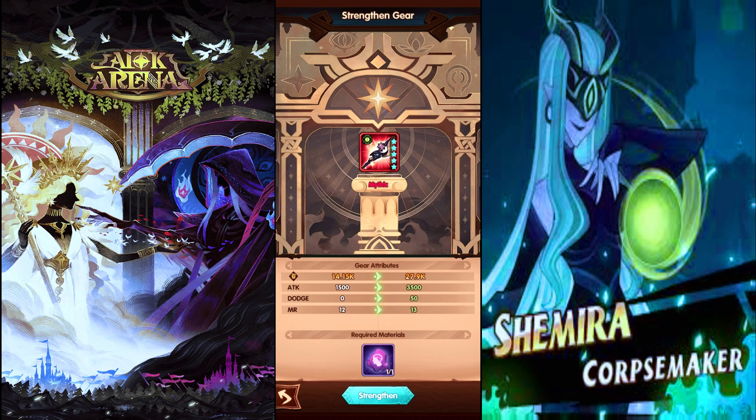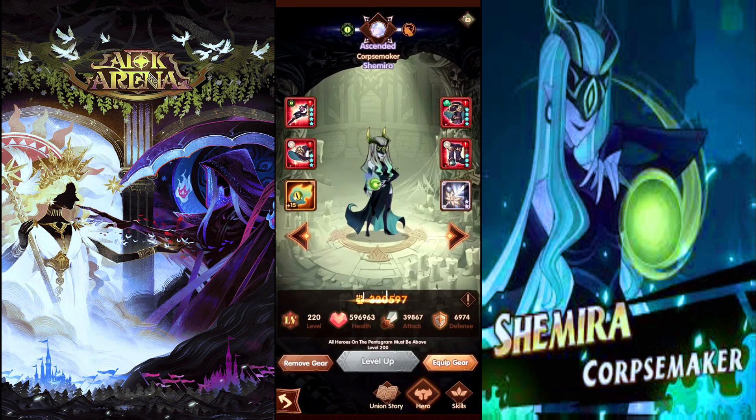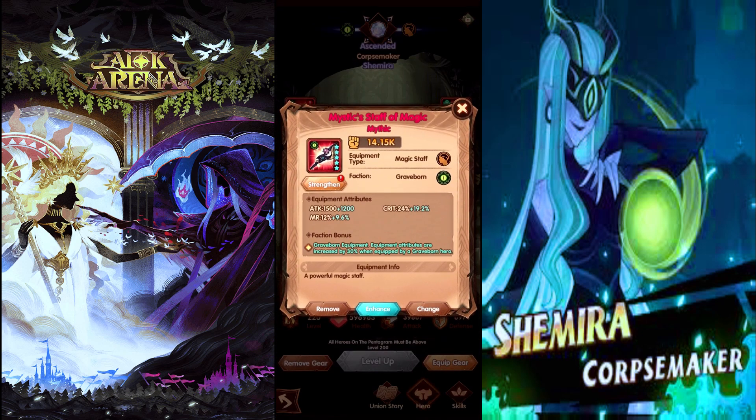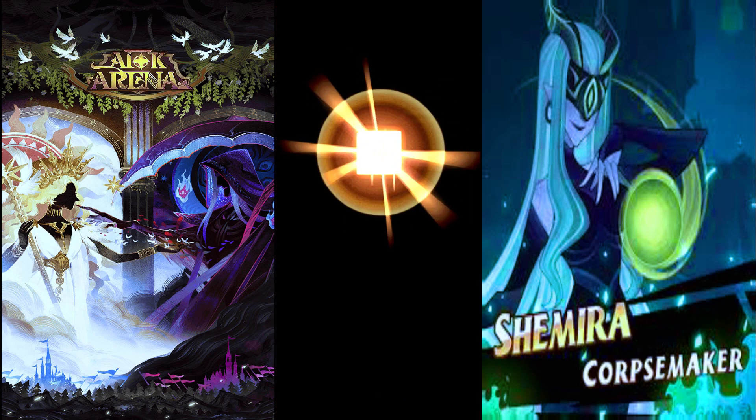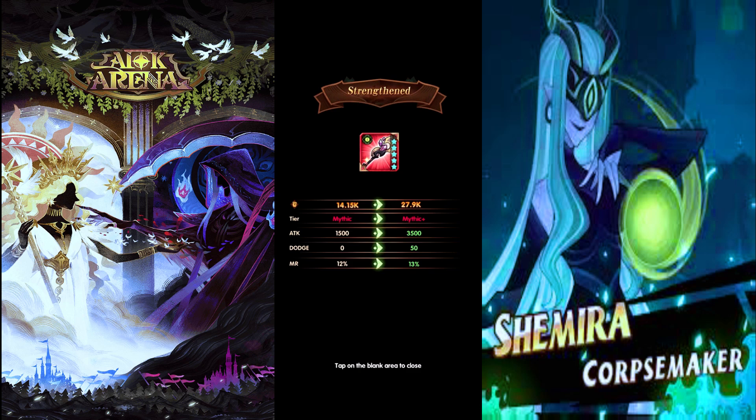Adds some more dodge, a little bit more magic resist, and look at that attack difference - 2K. It's going to be a 3600 upgrade in attack, which is almost 10 percent. But that dodge rate - who knows, that could be five percent dodge rate, I just don't know what those numbers mean yet. First mythic plus piece - here we come, so shiny. That's definitely going to be our screenshot right there. That is a very cool animation on the item - digging that a lot.